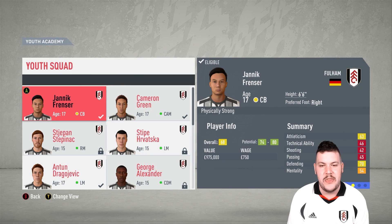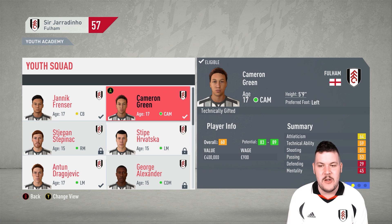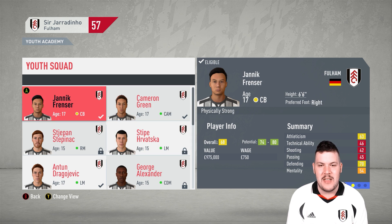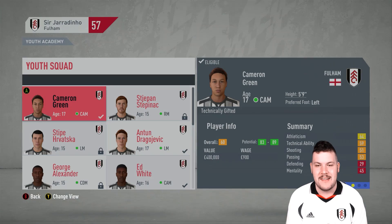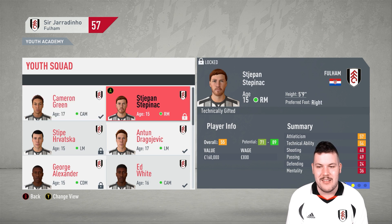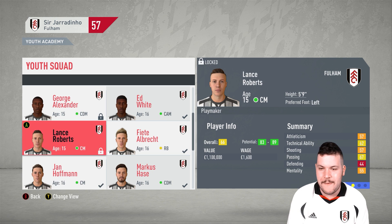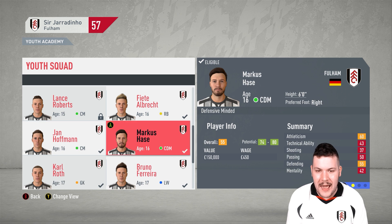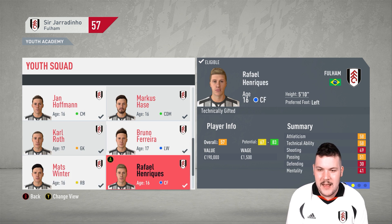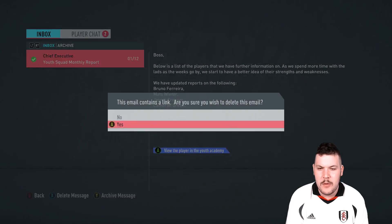A little look at our youth squad monthly report — a lot of players growing quite nicely. We haven't discovered any superstar players, but there are a few I want to promote and get some game time. Cameron Green looks like a decent prospect. George Alexander has 91 to 94 potential. There are a few players with good potential but I don't know how much game time they'll get outside of cup games — a few I might have to loan out. Let me know in the comments what our youth academy mindset should be.